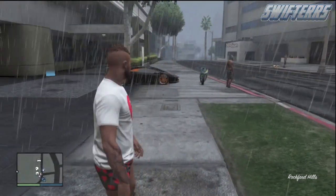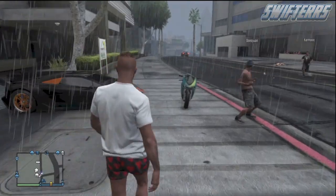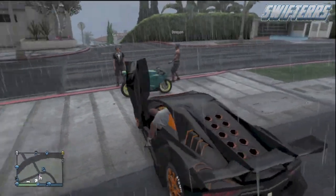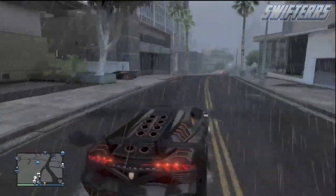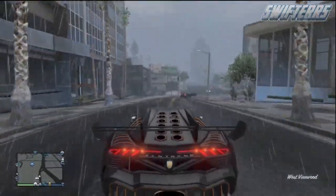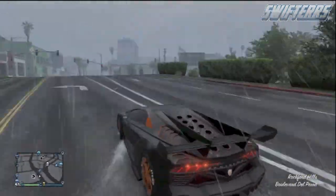If you've done everything correctly, the vehicle should duplicate. Once you spawn back in the invite-only session, get inside the vehicle that you originally drove outside of your garage. The vehicle will duplicate, and as you can see on the bottom left corner of the screen, the duplicated vehicle can be found right across the street or right around the corner. From here, take the vehicle over to Los Santos Customs in order to sell it.